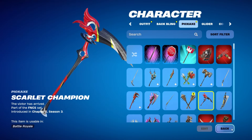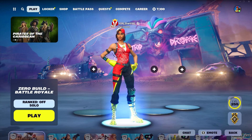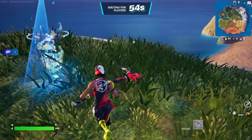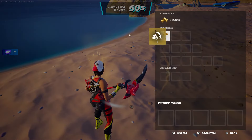Taking a look at the skin, there are no edit styles unfortunately, and none for the back bling or pickaxe either. But we're gonna go ahead and test it out in-game. If you guys are new here, make sure to subscribe so you don't miss any future videos, and consider using code Val Laval in the Fortnite item shop.